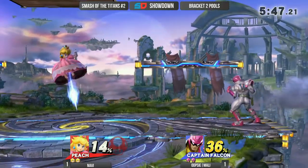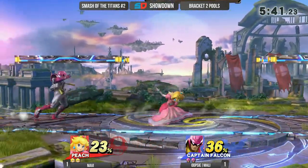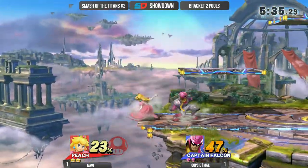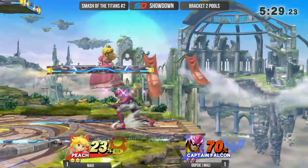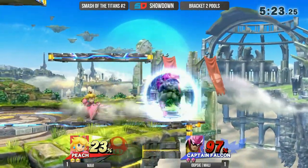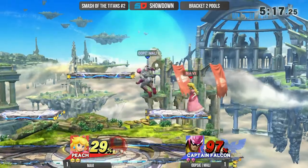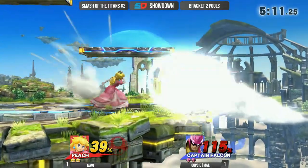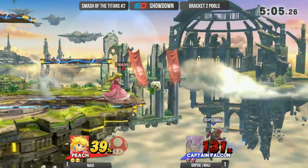Throwing out a Falcon Punch right now — definitely a mistaken input there. He's trying to get in close and go for that jab. It's pretty smart if she's going for the low float. Although it doesn't look like he has too many other tricks up his sleeve with how to deal with Navi whenever Navi ends up floating in front. I like that Navi is using the side B and then instantly floating at a higher level, because he realizes Molly isn't punishing that height of the float. The float is getting him away from all the grabs that Molly is doing.